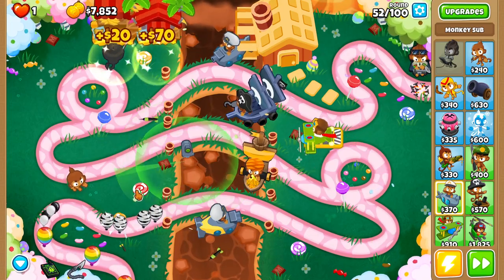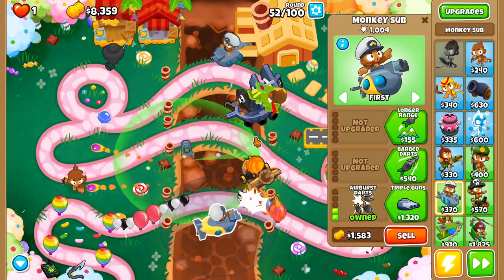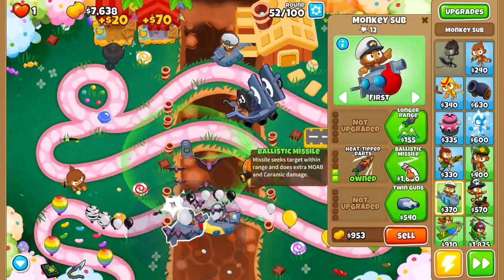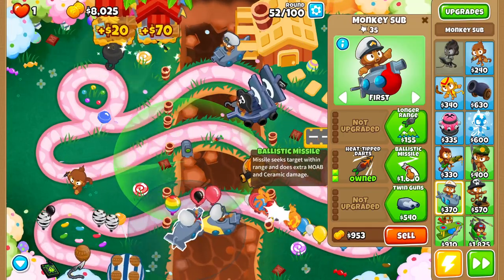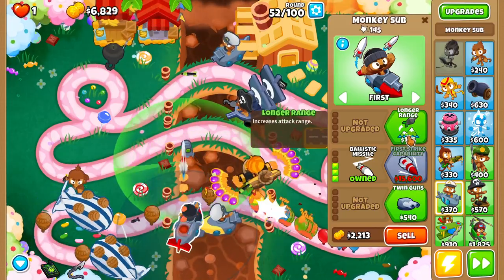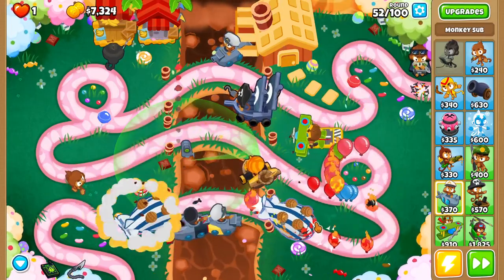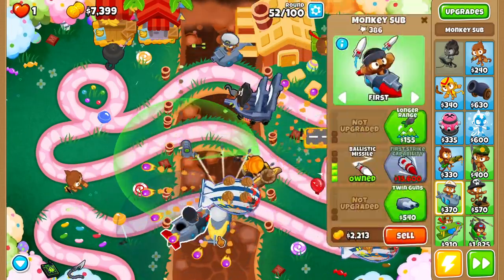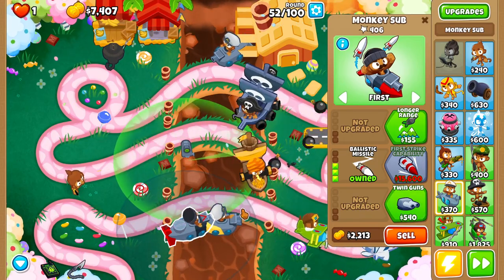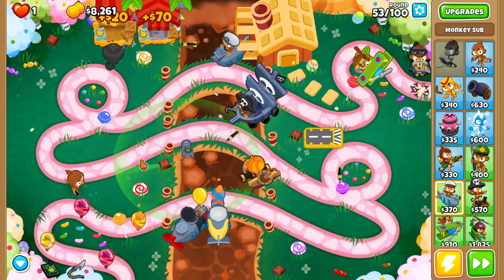That's a big deal, especially when you go for an early airburst dart sub — it can help you out a lot. In addition, the ballistic missile upgrade does more damage to ceramic bloons. I don't usually use ballistics that often, but it's super powerful on rounds like 63. If you really need some extra popping power, ballistic missile is the way to go, and you can even combine it with airburst darts.